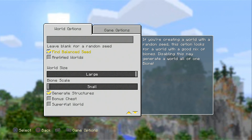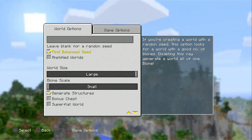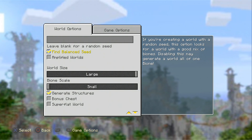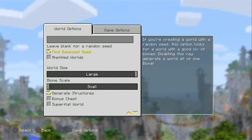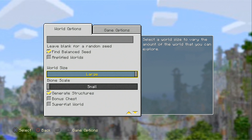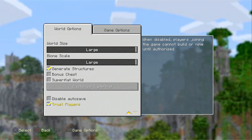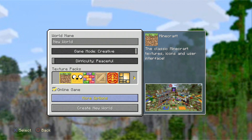New features - 'Find Balance Seed.' So if you're creating a world with a random seed, this option looks for a world with a good mix of biomes. Disabling this may generate a world with all of one biome. That is really cool. World size large, and I want biome scale to be large too.